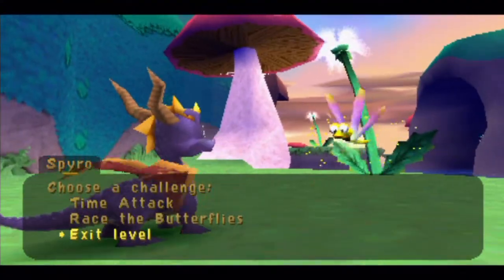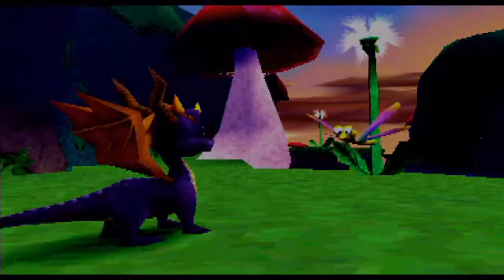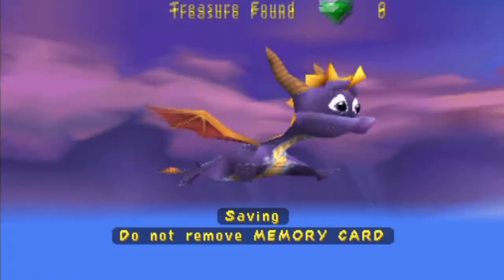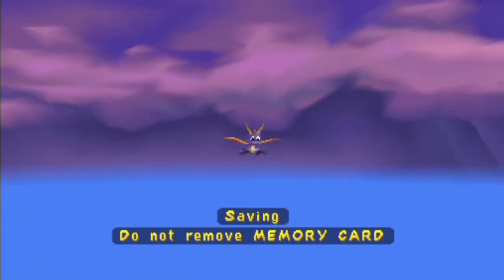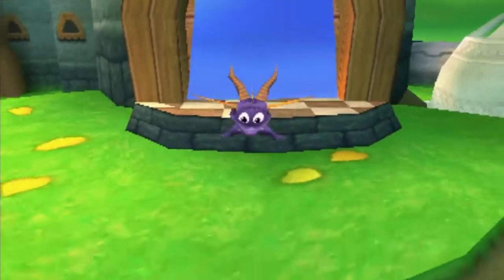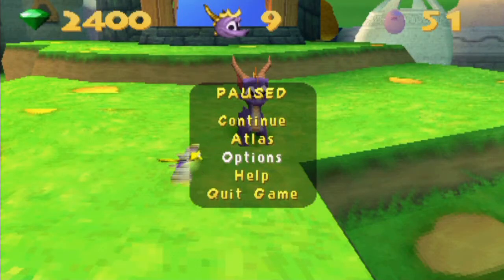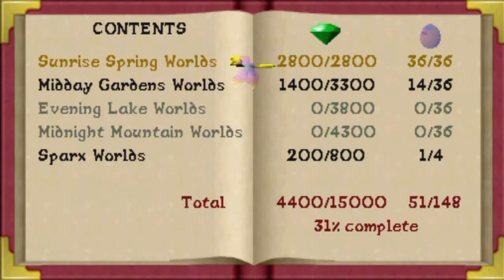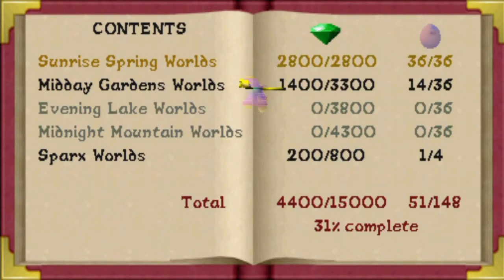Which challenge would I like to play? Exit level. So we completed Sunrise Springs. It's saving automatically, and we got everything in Sunrise Springs — 100%. Yes! Let me check — go to Atlas, check real quick: Sunrise Springs. Yep, we got everything.